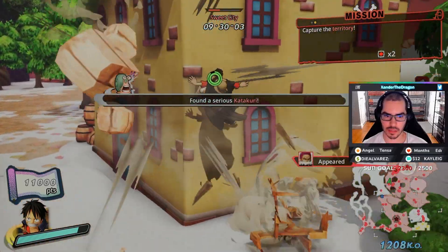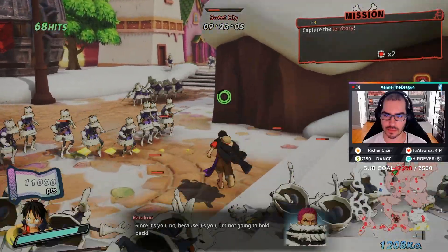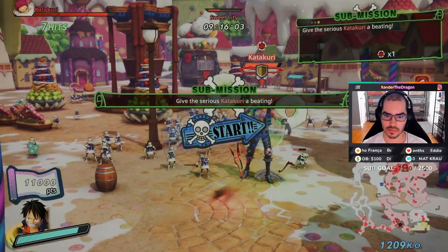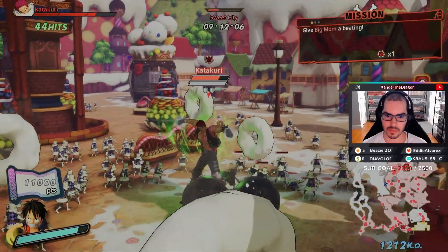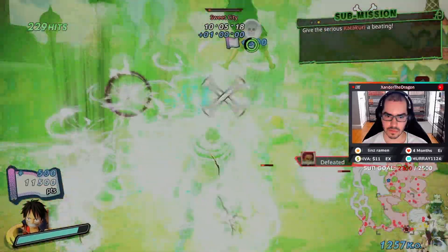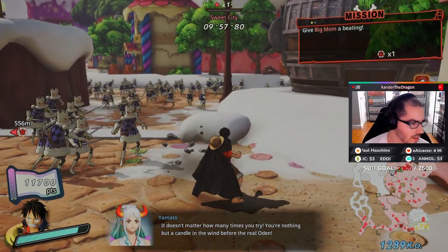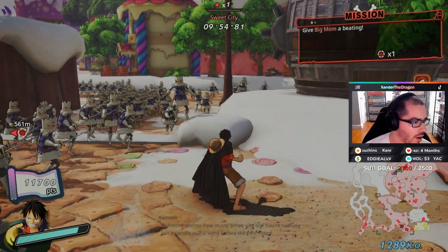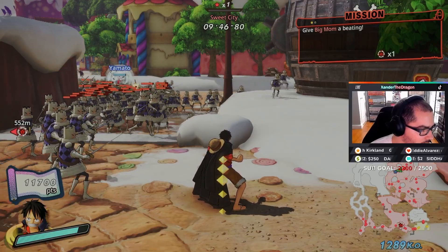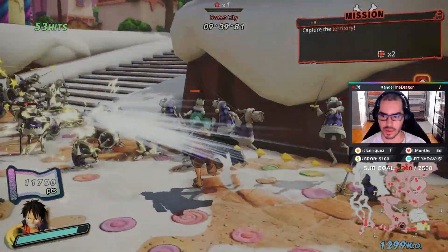There he is — looks like he spawns on the northern side of the map. He's defeated. Now we're going to go back to Big Mom. While we're here — it looks like when we defeat Katakuri, we also want to capture the zone at the same time. So now that we've defeated Serious Katakuri and captured the zone, we're gonna go back over and defeat Big Mom and capture that zone too.